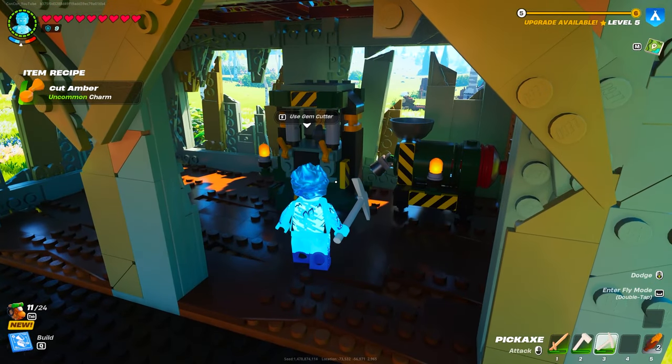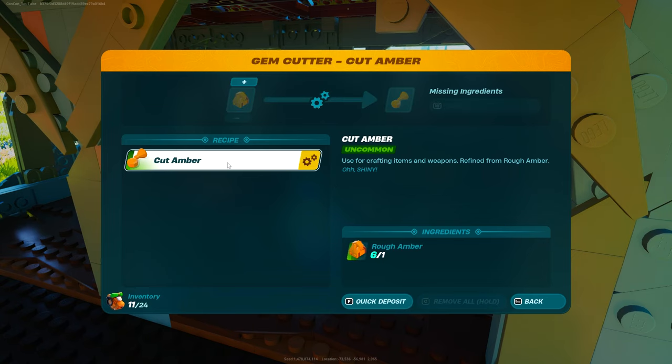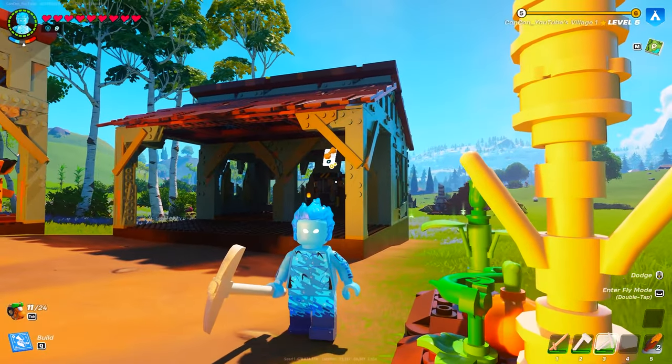Once you've built and placed it down you can go ahead and interact with it, and you'll see you can make cut amber. Assign the recipe and turn one rough amber into one cut amber — and that's how you can get cut amber and rough amber.